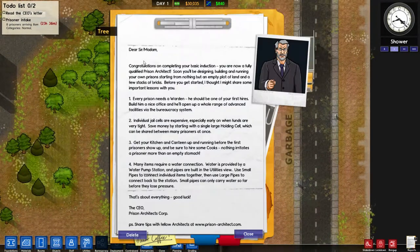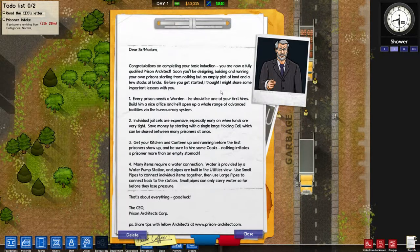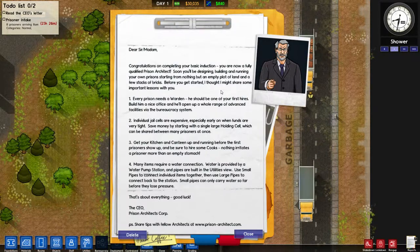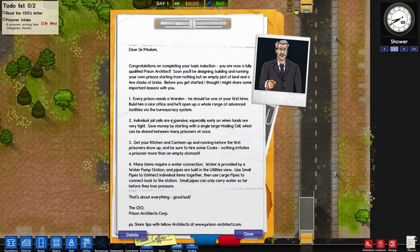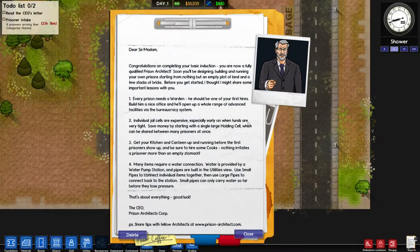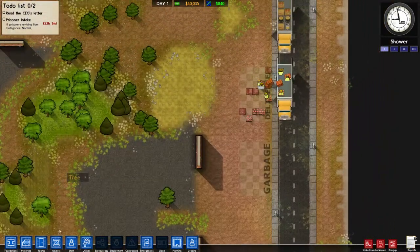There's our deliveries and garbage - that's going to be real important. Read CEO's letter: Congratulations on completing your basic induction, you are now a fully qualified prison architect. Soon you'll be designing, building, and running your own prison, starting from nothing but an empty plot of land and a few stacks of bricks. Every prison needs a warden. Individual jail cells are expensive especially early on, so you'll make a holding cell. Get a kitchen and canteen up and running before the first prisoners show up. Be sure to hire some cooks - nothing irritates a prisoner more than an empty stomach. Many items require a water connection.